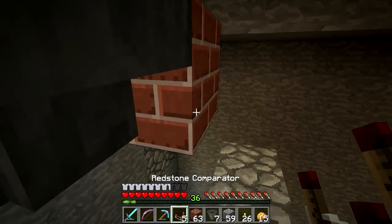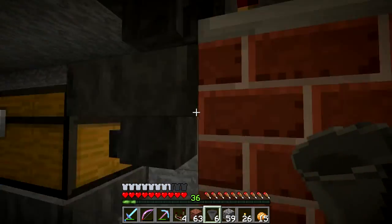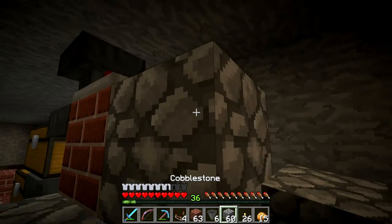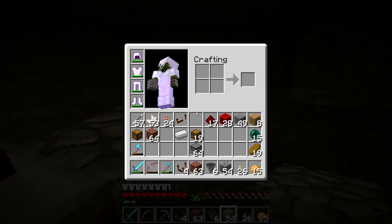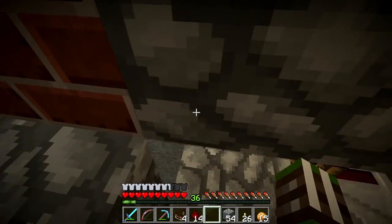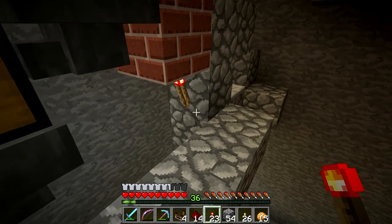We want to build a comparator there and a hopper going into that comparator, because that is the only direction when we tile them where it doesn't face into another hopper. We want a block there, need to dig out this row here as well, another block there, blocks down there, some redstone, and a repeater facing this direction into a block, then a torch on that side. That's the top part done.